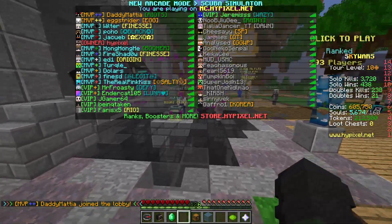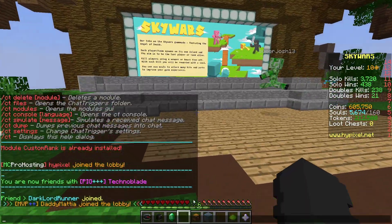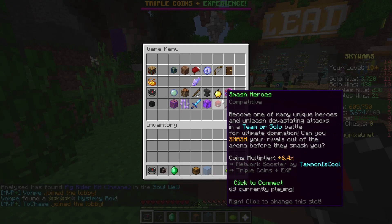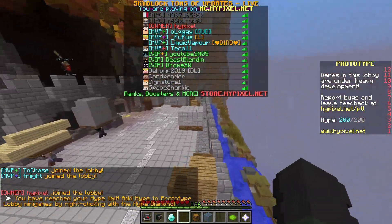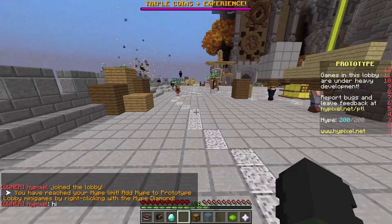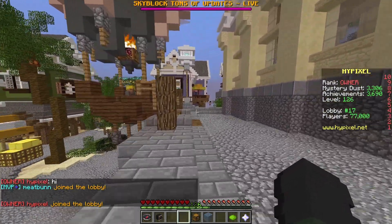Owner, Hypixel — I should be at the very top. But because I'm only level 126 on Hypixel, these guys above me are 127 and above. If I go into a dead lobby — let's go into Prototype — this is a pretty dead lobby. Now I'm at the top of the leaderboard because I'm the highest person in the lobby, and it says owner Hypixel joined the lobby. If I say something in chat, it'll say owner Hypixel. On the scoreboard it'll say owner, which is really cool.